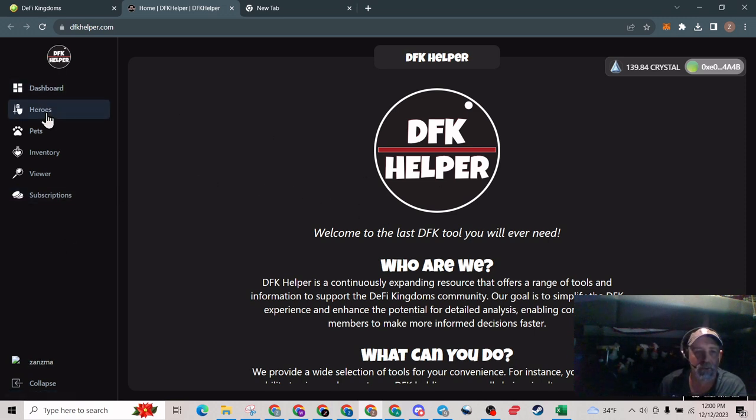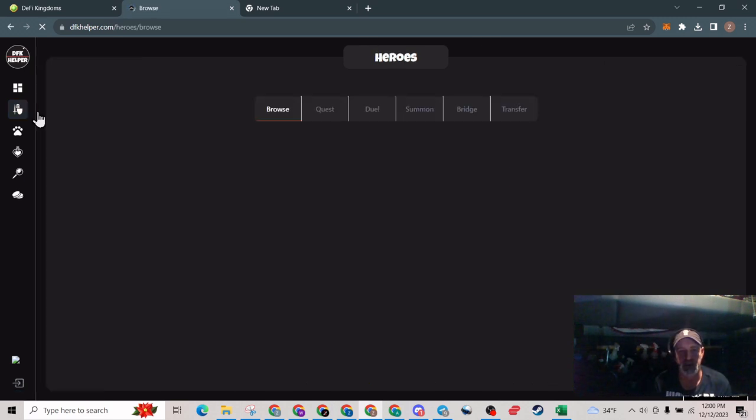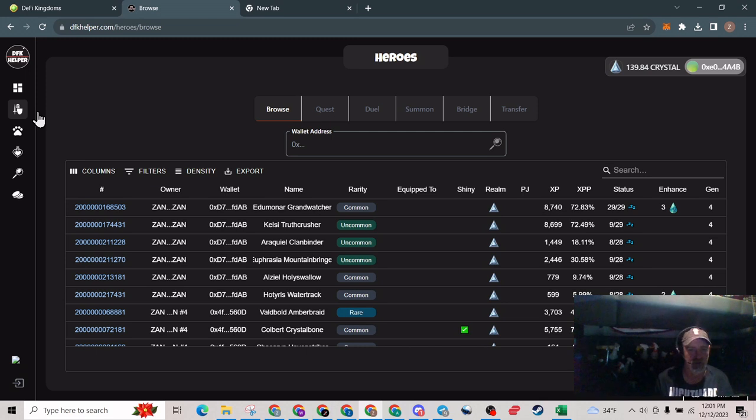From there, go over to Heroes after logging in. I'm not showing you the login process because it shows my email address. But there's all my wallet addresses and all my heroes. Looks like I need to add the rest of my wallets — that's a little weird. Then you're going to want to go over to where it says Export, click that, and download as a CSV file.